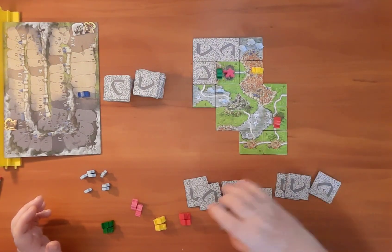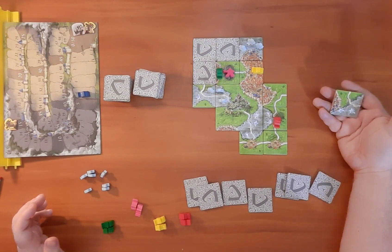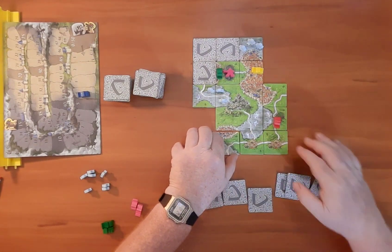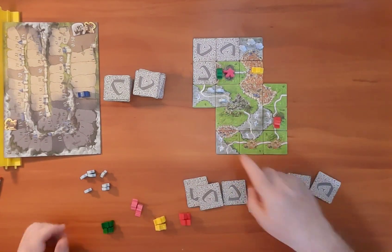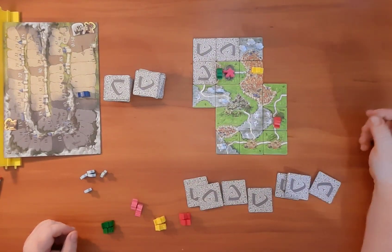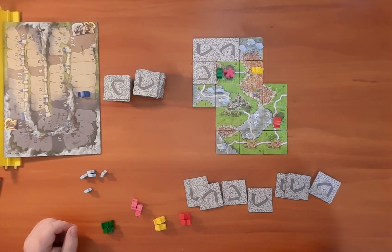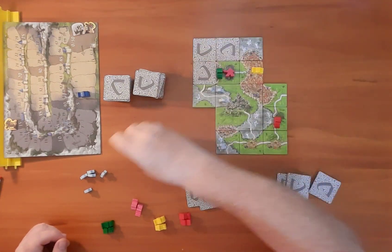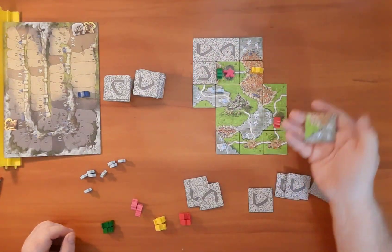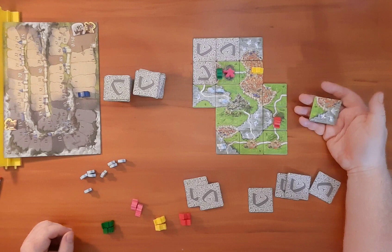Alright, next turn. We'll go right here and I'm going to score the four-point city after we add our two ghosts right there. I will go ahead and remove ghosts instead of taking the four points — we had three of them over there.